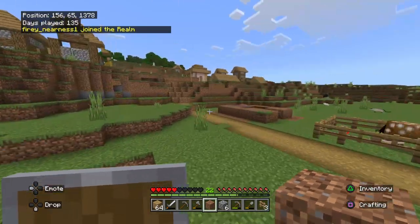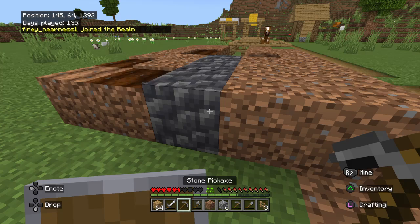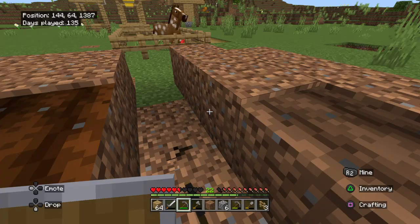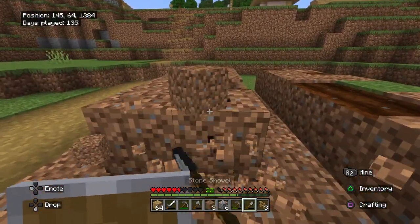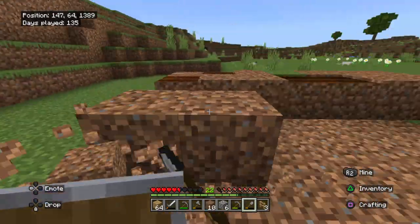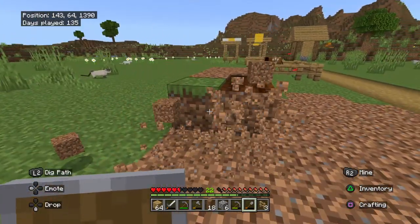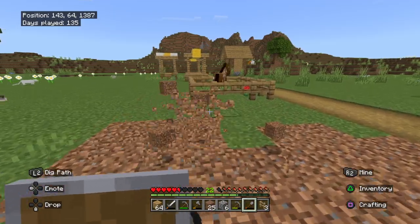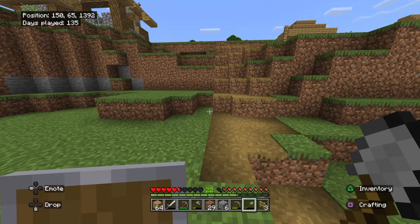Someone might see the village and they're gonna be like, oh there's a village, there might be loot. So I don't want that. I'm gonna tear this all down so nobody would know it's a village. Since it's unknown, no one's gonna think it's a village - then no one will even stop here.